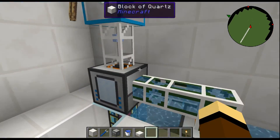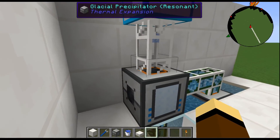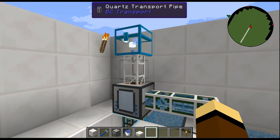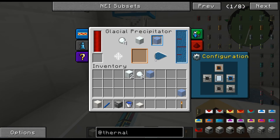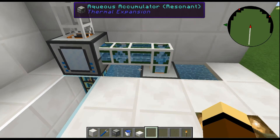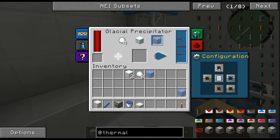If you have piped-in water it can make a continuous supply. And if you're playing on a server you could sell this stuff — believe it or not it's essentially free to make, it just takes RF. So as long as you have energy, you're good.